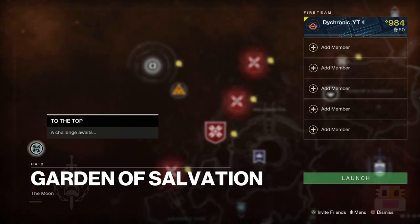For the Garden of Salvation challenge this week, it will be To the Top, which requires you to deposit 10 motes at a time whenever you deposit motes. This takes place during the Consecrated Mind encounter — the one where you kill the harpy-like enemy. This one is actually not that difficult.